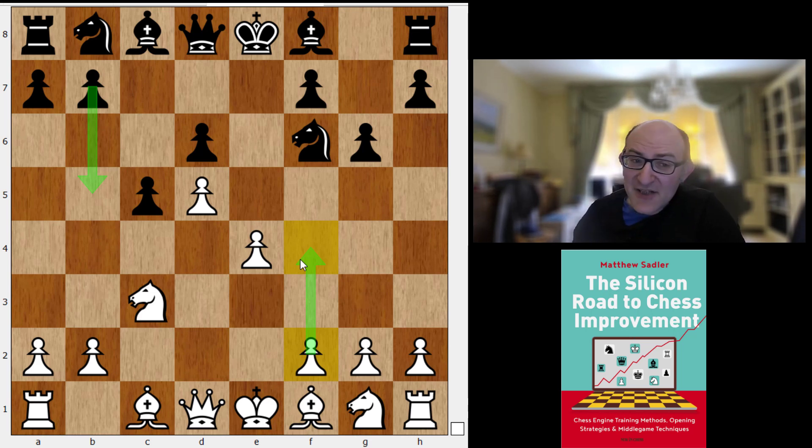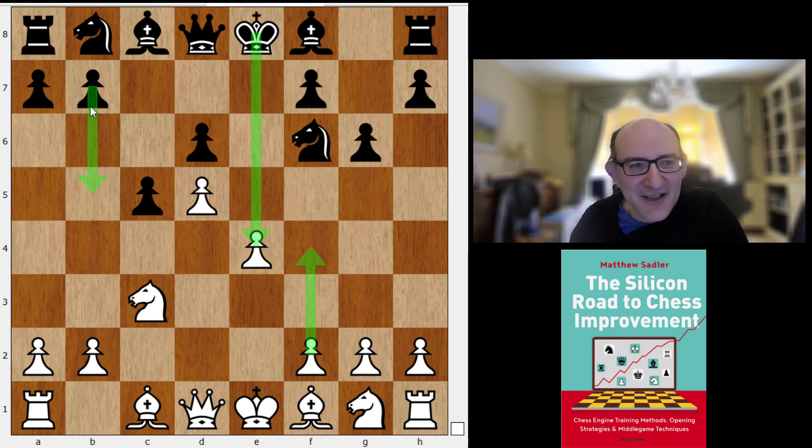I've always been very interested in systems against the Modern Benoni that over-protect the pawn on e4, because that's how black tries to get counterplay — attacking it on the half-open file and destabilizing the white pieces with breaks on the queenside. The more protection you have of that pawn on e4, the more likely you are to restrict the typical black Modern Benoni counterplay.